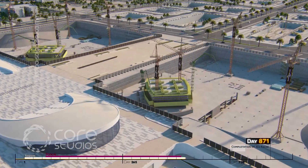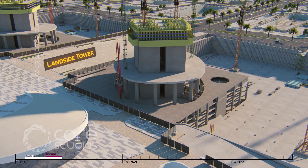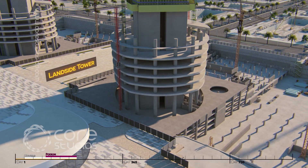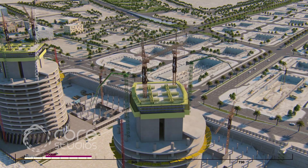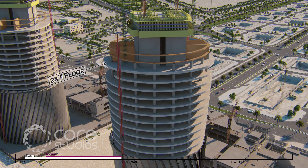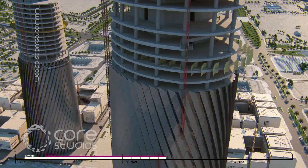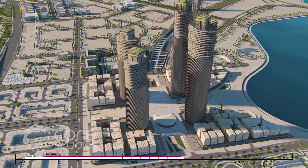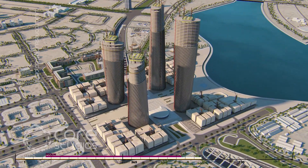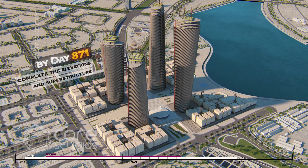In parallel, the landside towers will be constructed with the core being three levels ahead of the slabs. As soon as the core reaches the 24th floor, a concrete outrigger will be constructed to allow the construction of the core and slabs to continue, while the facade works will be carried out with the same methodology as that used on the seaside towers to complete the superstructure and elevations by day 871.